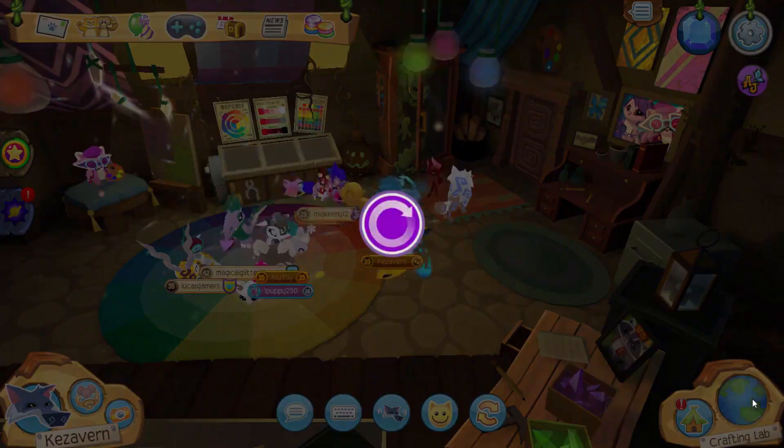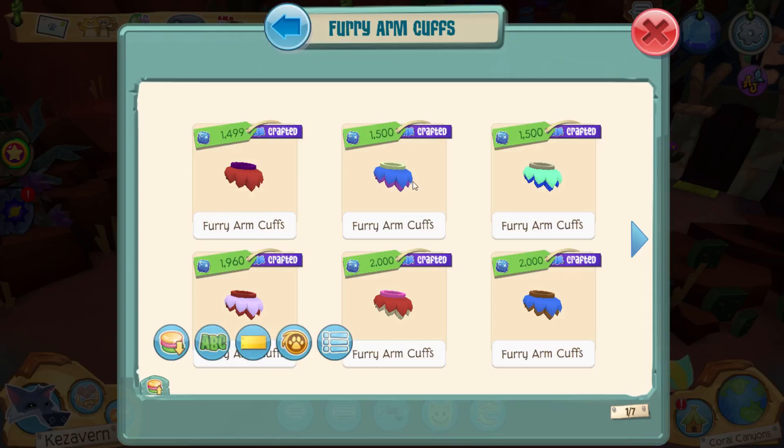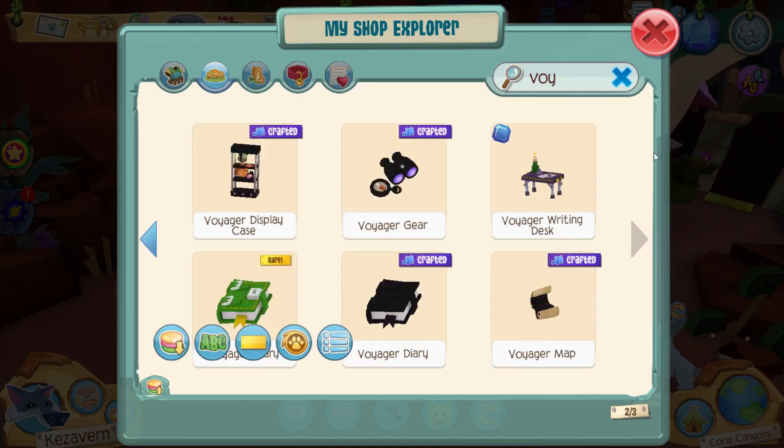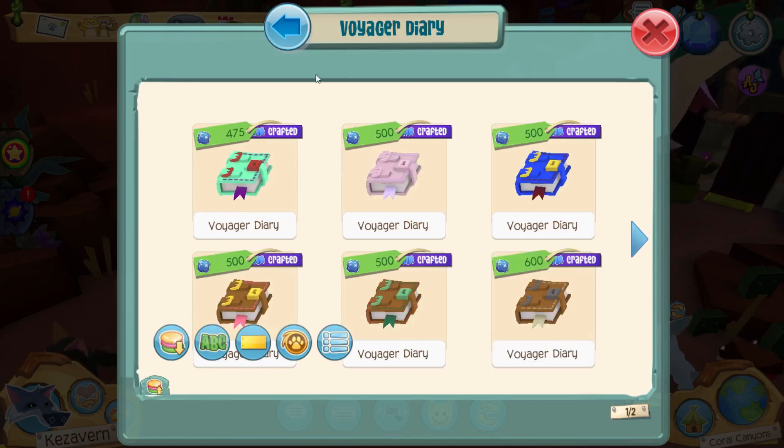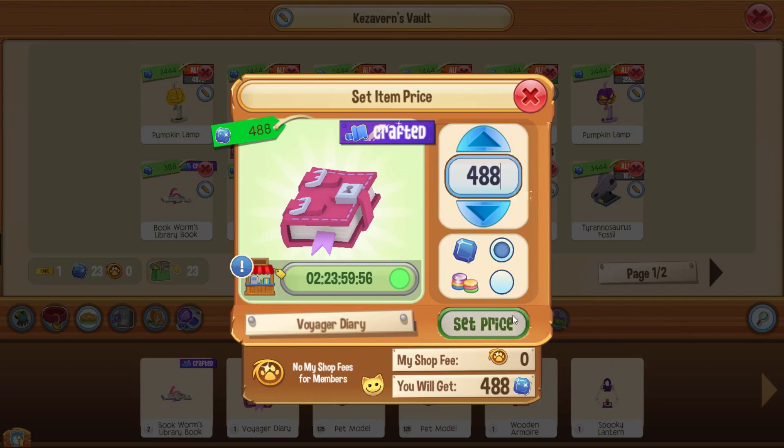Now that I have those items, I can go back and double check. The closest thing to the color scheme I have is around 2,000 sapphires, so I'm going to do around 1,800 on this one. Looking at the Voyager crafted diary — mine's kind of a purple-pink combination. There is one here for 500 but it's almost all pink. I'm not going to try to put mine too high, so I'll say 488 would be good.